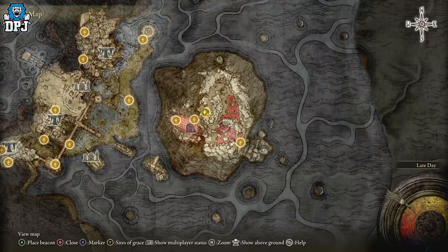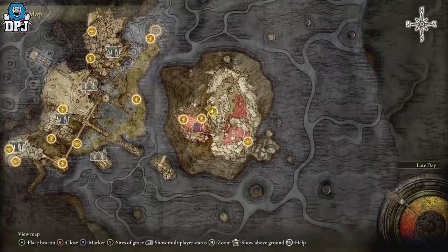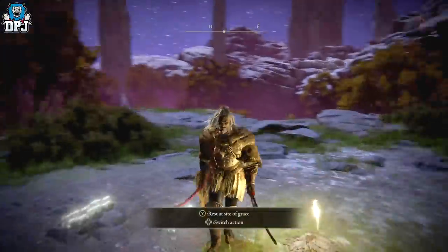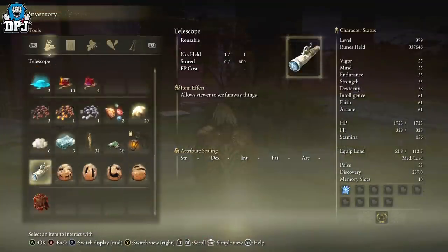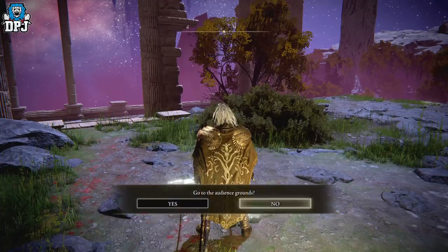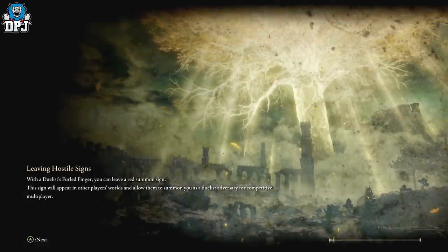We're in the Mohgwyn Dynasty area — everyone calls this place something different but we know where we're at. If you've got the Pureblood Knight's Medal you've probably already been here. There's a grace point right here which you want to activate so you can load back to it once you jump off the map and keep swinging — we'll explain all of that.